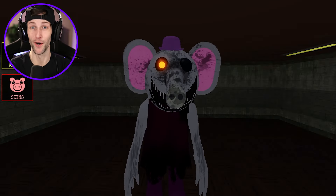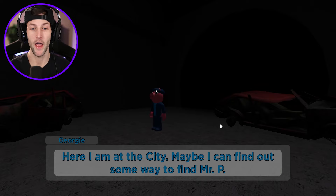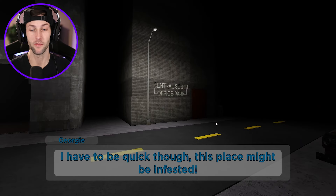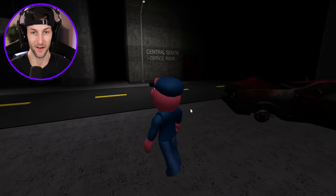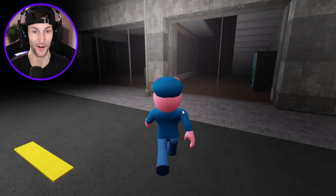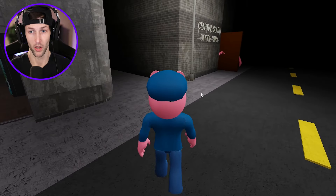All right guys, let's go to the chapter. Here we go — the City Concept, Result of Isolation. Here I am at the city. Maybe I can find some way to find Mr. P. I have to be quick though — this place might be infested. Central South Office Park. All right, let me get some kind of sound here. Wow, this is actually kind of scary.